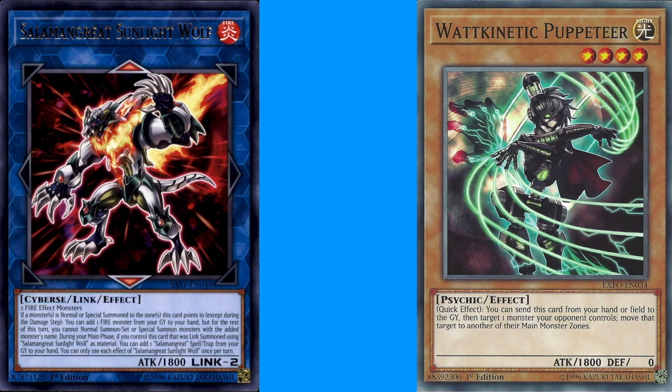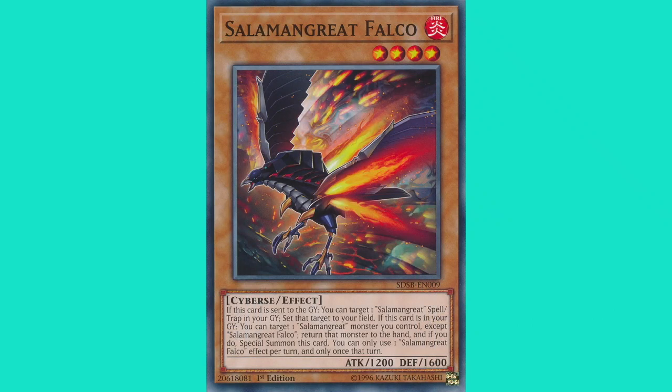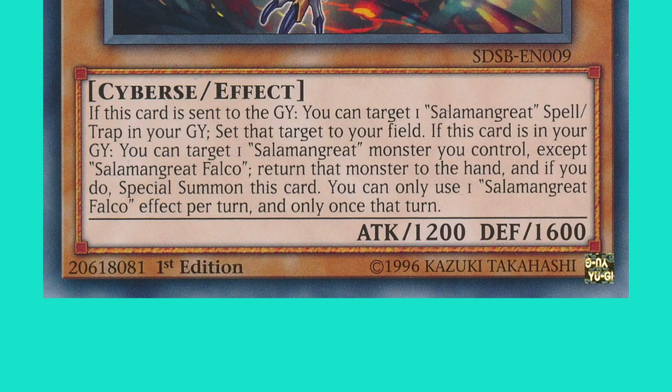While we're talking about Solomon Great monsters, there's another Solomon Great that also summons itself from the graveyard with a similar effect. It is Solomon Great Falco, a Cyverse level 4 fire monster. It has the following effect: if this card is in your graveyard, you can target one Solomon Great monster you control except Solomon Great Falco; return that monster to the hand, and if you do, special summon this card. The big difference between this and the effect of Jack Jaguar is it says the card needs to be returned to the hand. So if you target an extra deck monster, it will return to the extra deck, but because it's not in your hand, his effect to summon himself will not resolve. So the activation is legal, although the card cannot resolve fully.